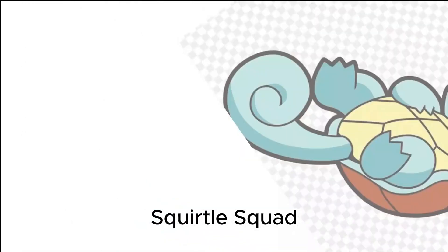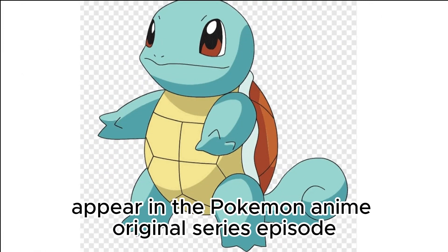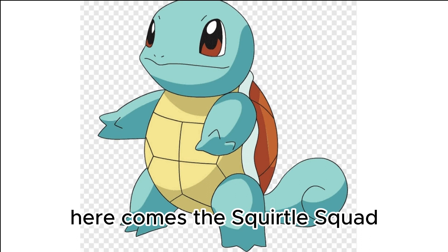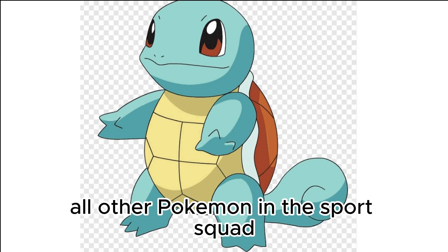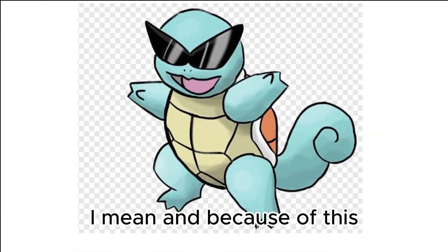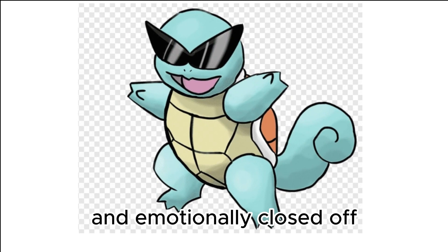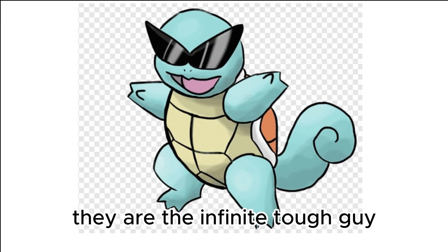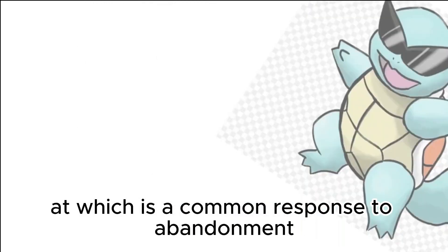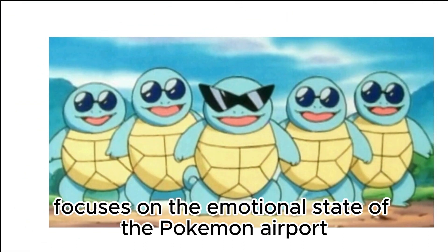The Squirtle Squad is a group of Squirtles appearing in the Pokémon anime original series episode 'Here Comes the Squirtle Squad.' All the Pokémon in the Squirtle Squad were abandoned by their trainers, and because of this, the group is very defensive and emotionally closed off. They all have a tough-guy act, which is a common response to abandonment, showcasing how much the anime focuses on the emotional state of Pokémon.